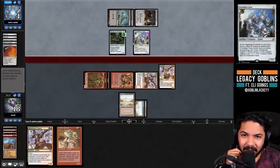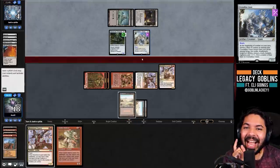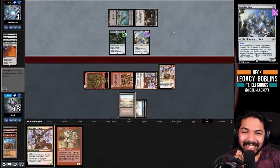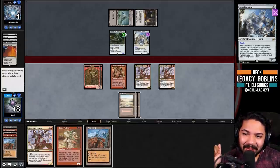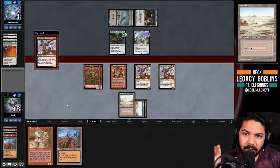Crystalline Giant has reach - interesting. I almost want to let this card survive to see what other counters look like, but I think I'll just pass. We go black-red, destroy the Crystalline Giant, then attack for lethal.